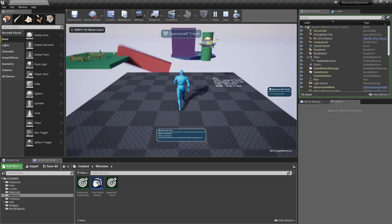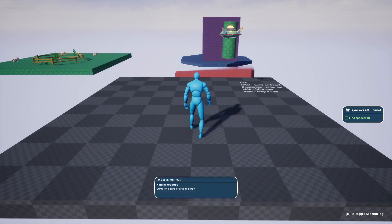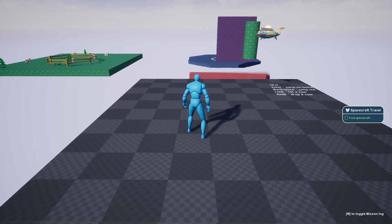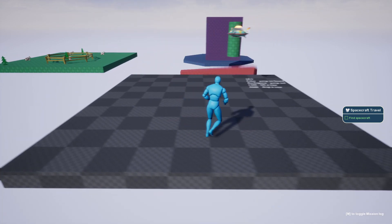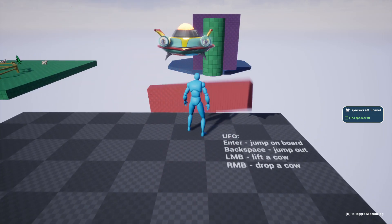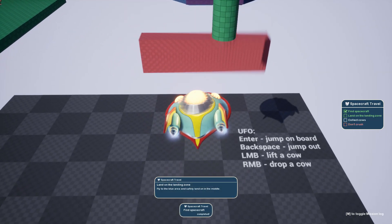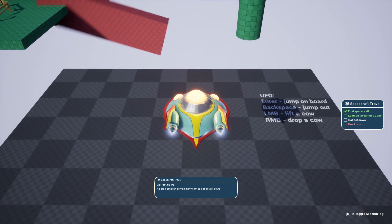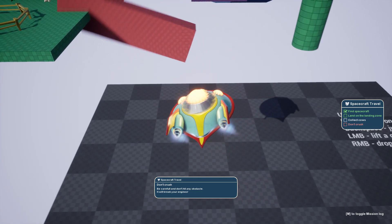When I hit play, you have this prompt on the top showing what mission started. Now we have some narration: 'Find spacecraft, jump on board of the spacecraft.' We have only one objective currently activated, so I need to fulfill this to make any progress. I'm looking for a spacecraft — it's a UFO — press Enter to board, Backspace to jump out, left mouse button to lift a cow, right mouse button to drop a cow. And as you can see there is narration: 'Collect cows, aside objectives, you may want to collect some cows. Don't crash, be careful and don't hit any obstacle — it will break your engine.'